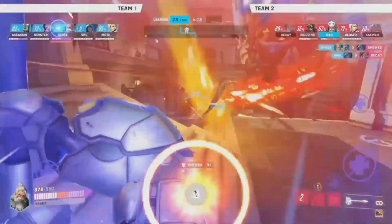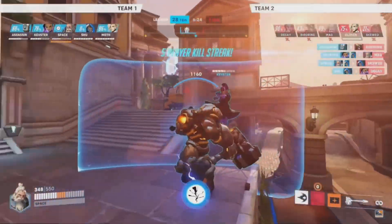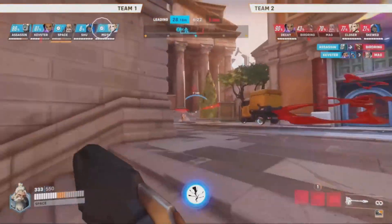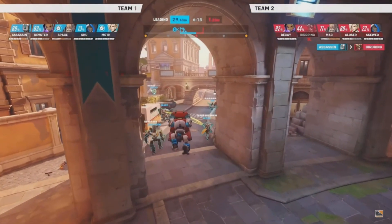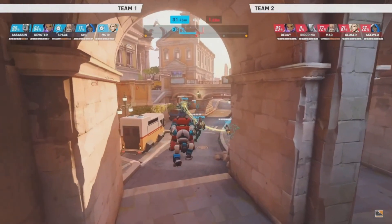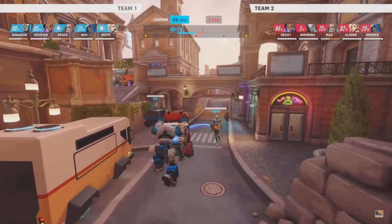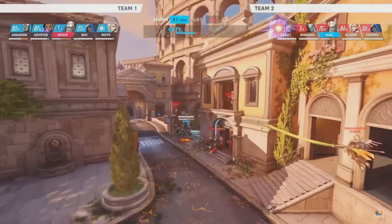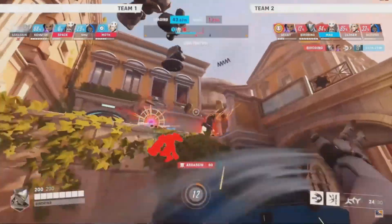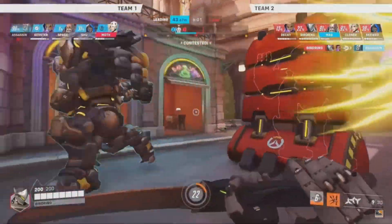Space is getting a little bit nutty with it, getting right into the face there of Mag. Now, these ultimates don't come as easy — you're not getting nearly as much ult charge from damaging tanks. I also think one thing you realize right away is how much more offensive the tanks are, where Space is able to get right up in that area. You see Mag there, it's interrupted, and he actually tries to go for a Shatter, but it's going to be an EMP from Decay on the other side.